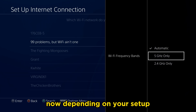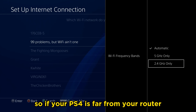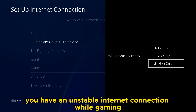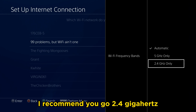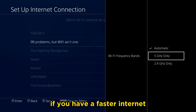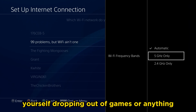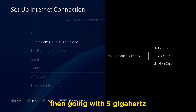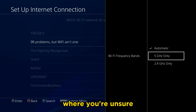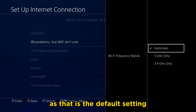Depending on your setup, you're going to select one of these. If your PS4 is far from your router, if you have slow internet, or if you find you have an unstable internet connection while gaming, I recommend you go with 2.4 gigahertz. On the flip side, if you have faster internet, your PS4 is close to your router, and you have a stable connection and don't find yourself dropping out of games, then 5 gigahertz is probably the better option. If you're in that middle ground and unsure, you can always just leave it on Automatic, as that is the default setting.